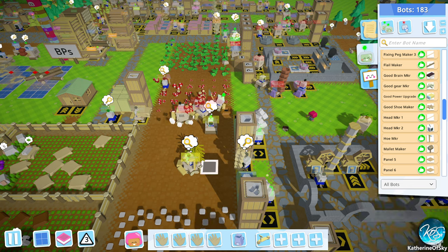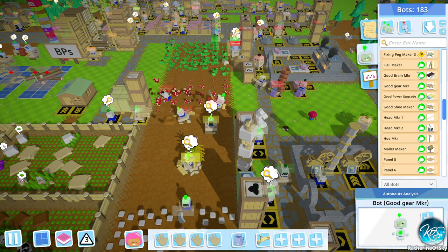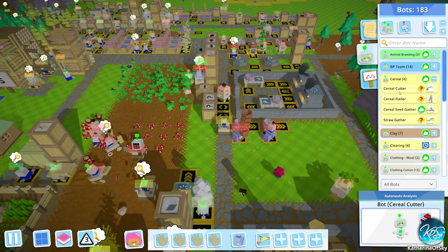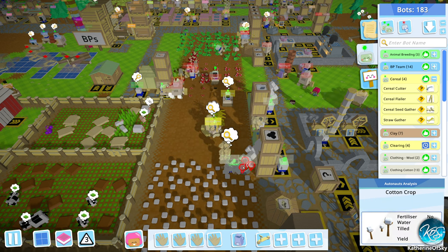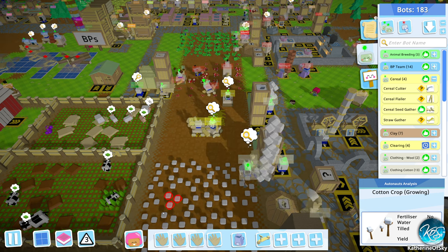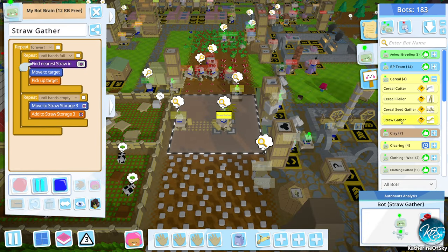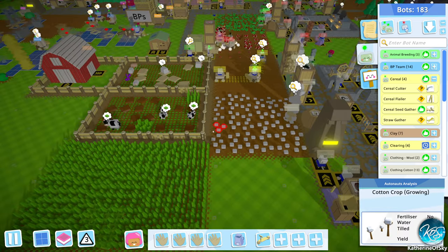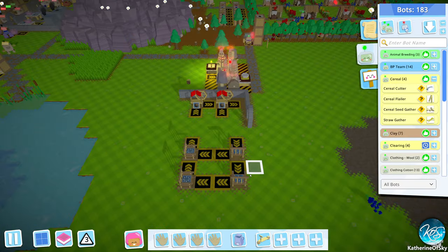We have cereal seed stacked up here — so what's happening? Cereal seed gatherers — oh, we stopped them for some reason. So this is the gatherer here, getting seeds. Now planting — very good. Straw gatherer — gathering straw until hands full. We have things going. Now we just wait until it grows. We can't actually make the porridge until that stuff kind of grows. This is where we're going to make ponchos, but I don't think we need to — we're already way full up on tunics and dresses.